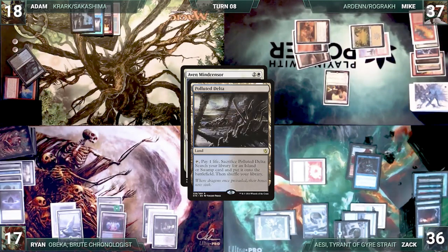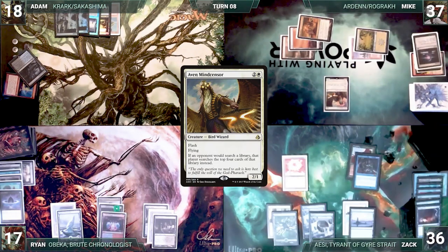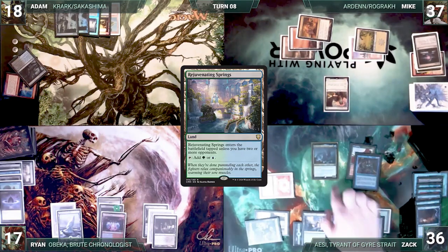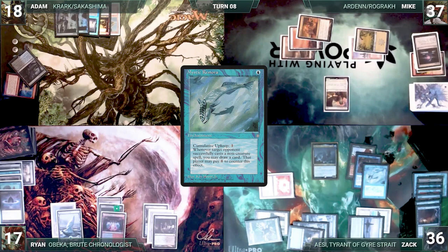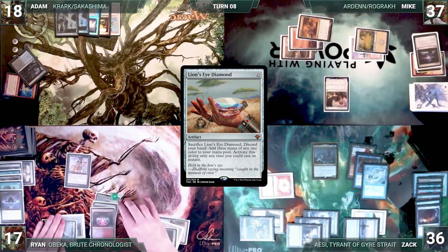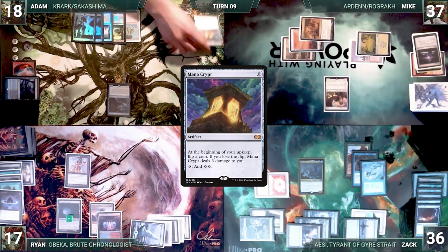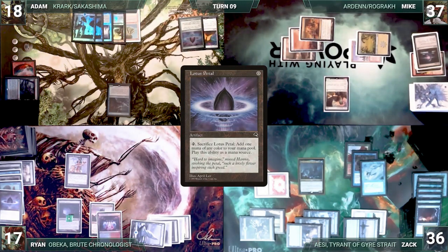In response to Mind Censor, Adam sacrifices his Polluted Delta for a Basic Island. Mike discards down to seven and passes to Zak. Zak draws and recasts his commander, Aesi, Tyrant of Gyre Strait. He plays Rejuvenating Spring as his land, triggering Aesi, and draws. He casts Mystic Remora, which resolves, and ends his turn. Ryan draws and recasts Lion's Eye Diamond, paying five for both Mystic Remora and Rhystic Study. Ryan passes to Adam. At his end step, Adam casts Hullbreacher, paying for Rhystic Study. Adam draws for the turn and recasts Mana Crypt without paying for Mystic or Rhystic. Zak declines to draw because of Hullbreacher.